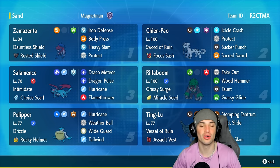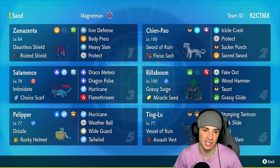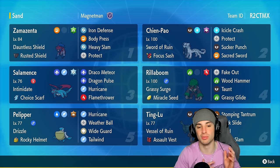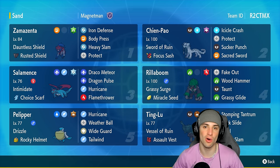Our restricted Pokemon today is Zamazenta — phenomenal in ranked Regulation G, top tier — with Dauntless Shield, Rusted Shield, Iron Defense, Body Press, Heavy Slam, and Protect, arguably the best moveset for this Pokemon. Our other four Pokemon feature Shenpao, Rillaboom, Tinglu, and Pelipper. Pelipper is great for weather control and pairing with Salamence so we can use STAB Hurricane and land it 100% of the time. Rillaboom is great for terrain control, Shenpao is a big-time physical attacker, and Tinglu lowers special attack on the field.